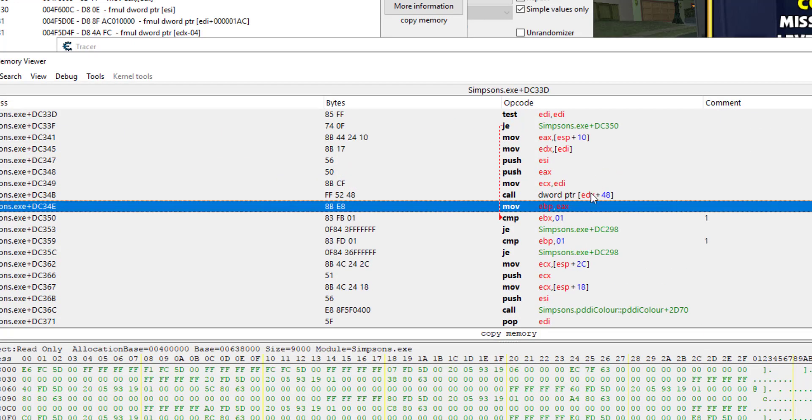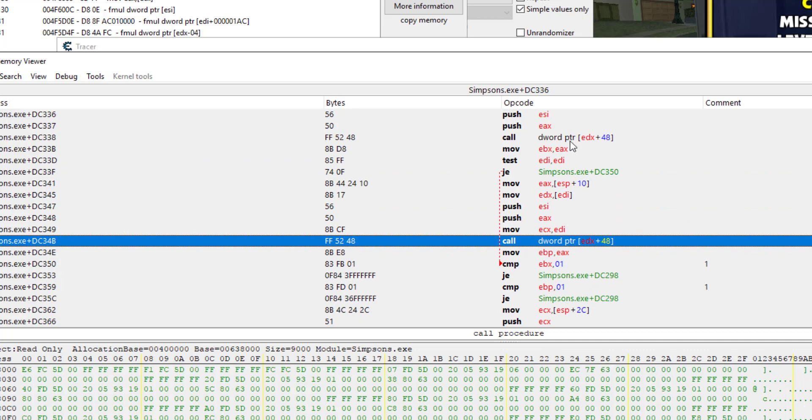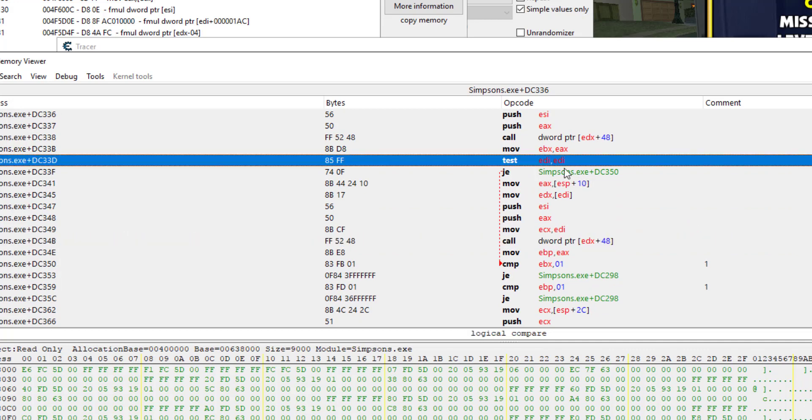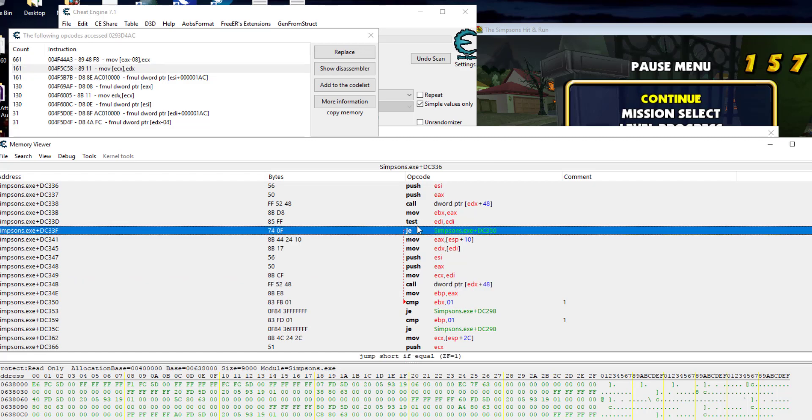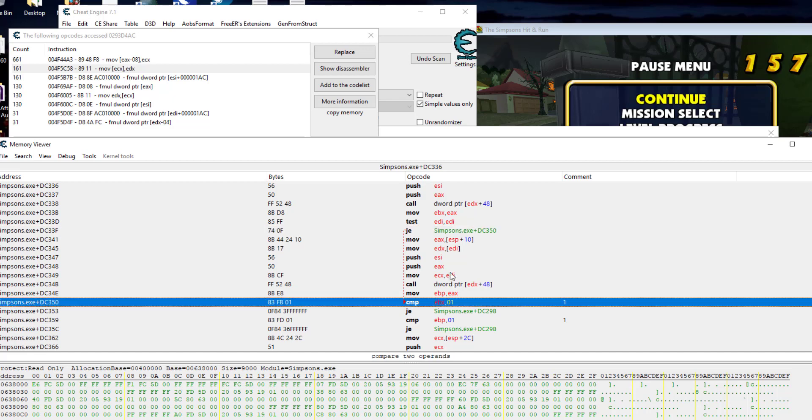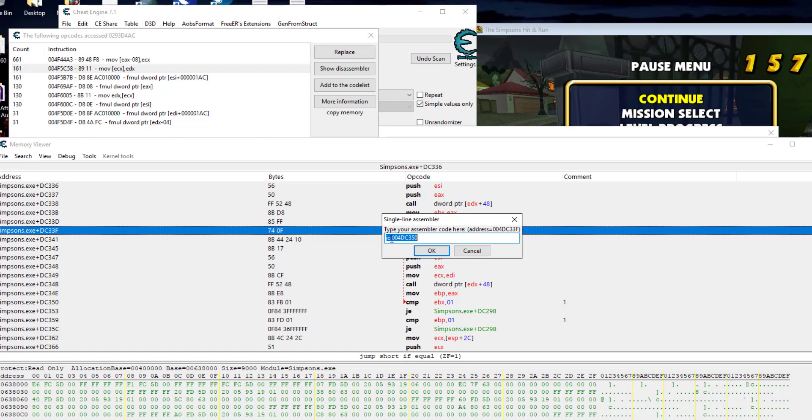Double-click on it and we come to this call. We can see exactly what's going on — there's a test instruction, which is similar to a compare but a different type of math. It looks like it's testing to see if we're actually touching a collision field or not. If we do touch a collision field, that's when this call activates and calls this particular function. We see a jump if equal that meets the condition to jump over that call. This is where we experiment — what happens if we jump over that call? What if that condition is never met?